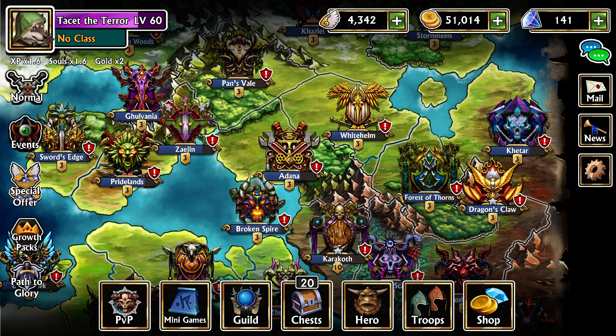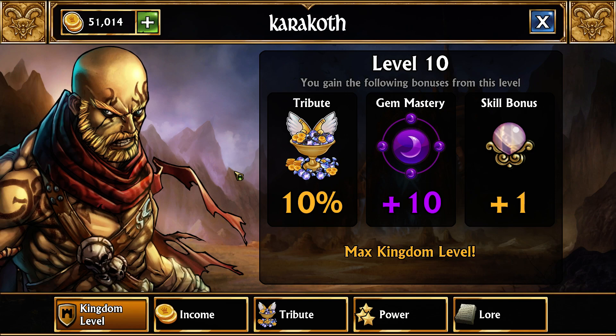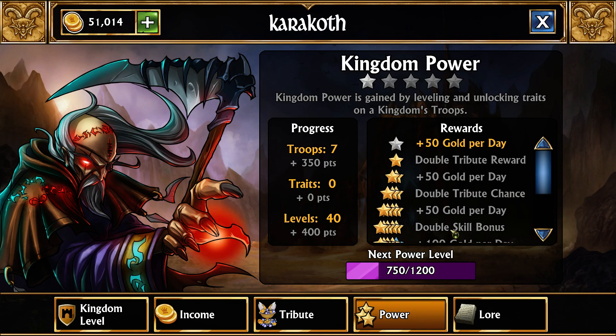Before we do, I'm going to go over these little stars you may have noticed under a couple of the kingdoms. There's an exp bar under every single kingdom and I'll explain what that is. If we go to Kingdom and then Power, you'll see there are a bunch of rewards for getting up to certain star levels. Every single troop gives you 50 points, every trait gives you 25, and every level gives you 10.